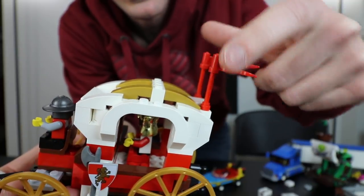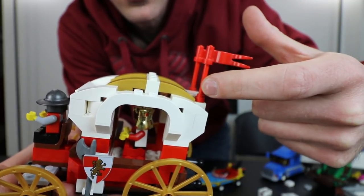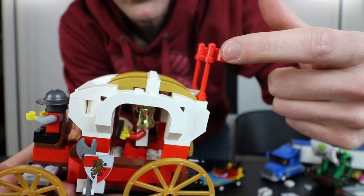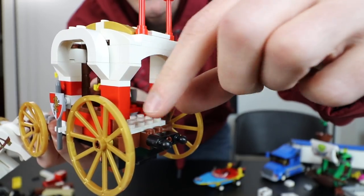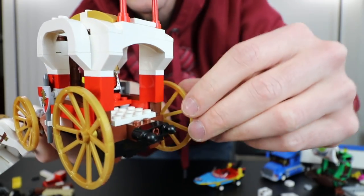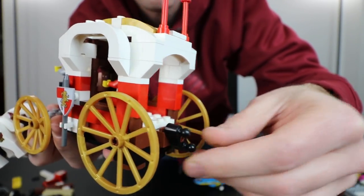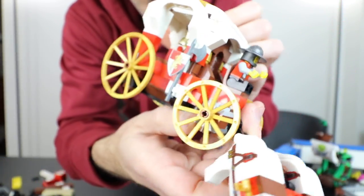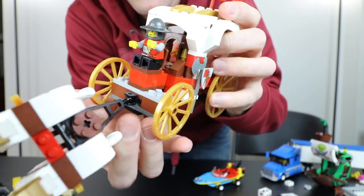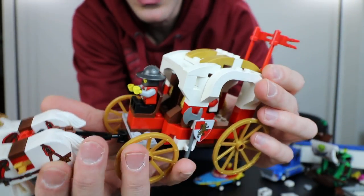Another thing I had to change were the flags — these aren't supposed to be red, I think they're either black or dark grey. There's also supposed to be a gold flag below that which I didn't have at all. And as I mentioned earlier, I didn't have the treasure chest for the back, which I think has an action where it pops off. If you own this set, you're probably noticing a lot of the colors are off.